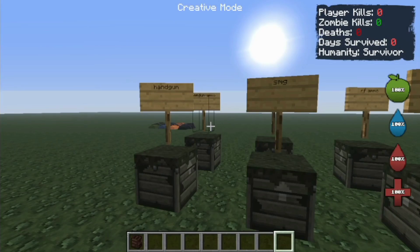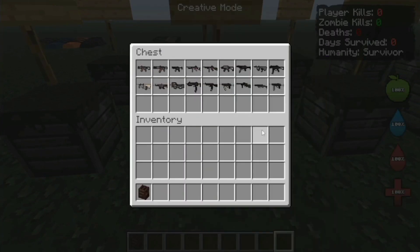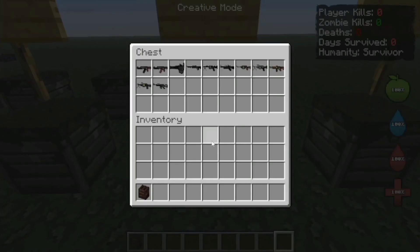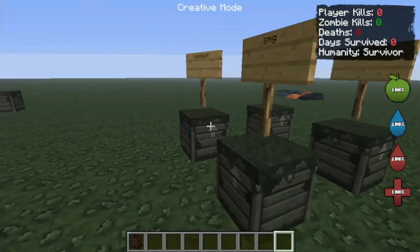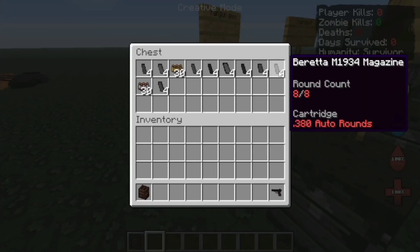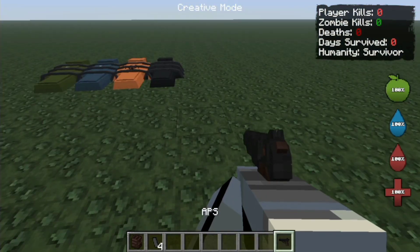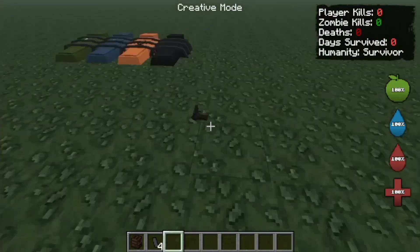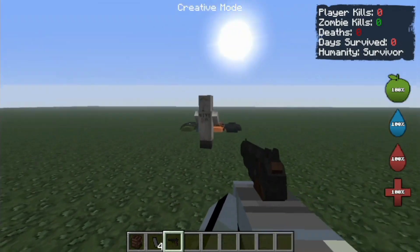Now we will try the guns. Look at those — we have handguns, some machine guns, rifles, assault rifles, a shotgun, machine guns, and explosives. We will start with the handgun first. I'm gonna use the APS. That's a pretty solid handgun — now let's try to kill this villager.